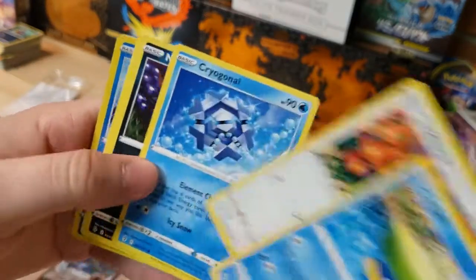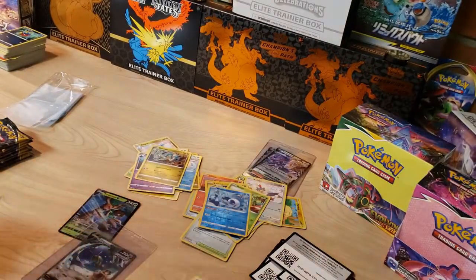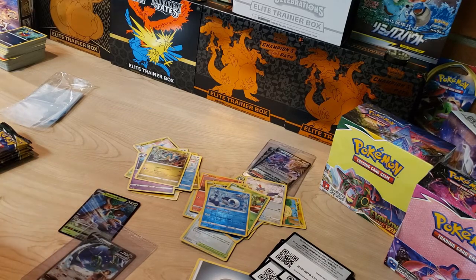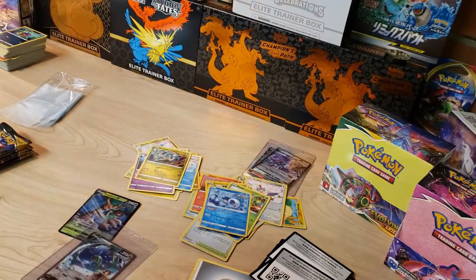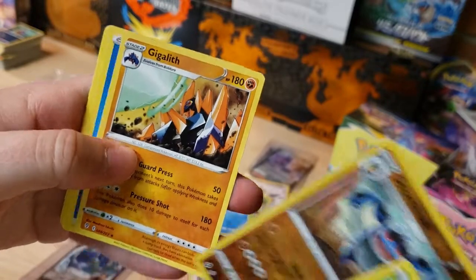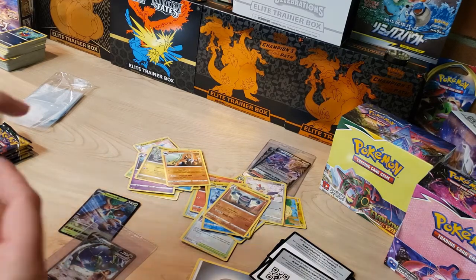Starting this one with Lotad, Teddiursa, Wishiwashi reverse, and a Drampa non-holo — that definitely makes up for all those non-holos we were getting. That is awesome. Say I spent $109 on the box — let me know if you think that's worth it. Got Applin, Seismitoad reverse, and a Gigalith non-holo.